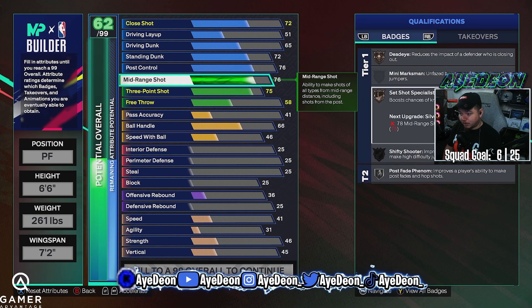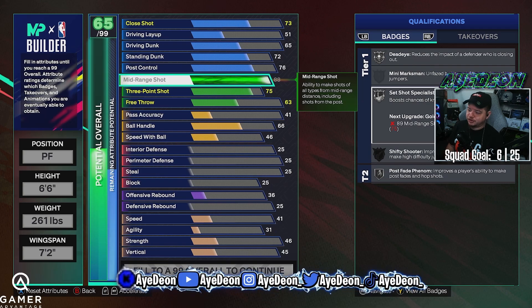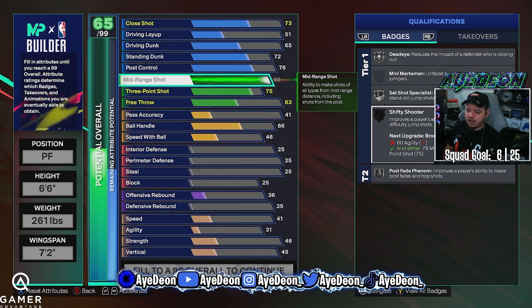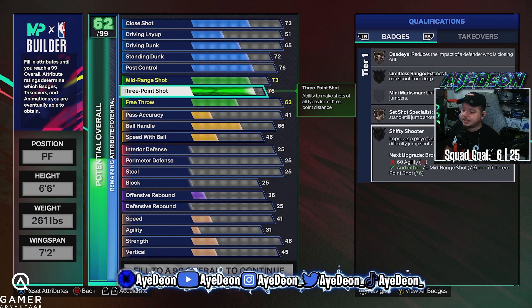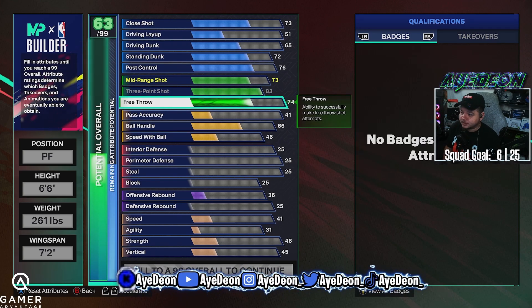If you're not really worried about your three-ball and want to toss it up, at an 85 you get silver dead eye — that's the only extra thing you're getting. Unless you toss up your agility, you can end up with shifty shooter. I believe you get shifty shooter silver at an 87, it may be 89 — I have to check that. But that's how we're gonna build this one out.